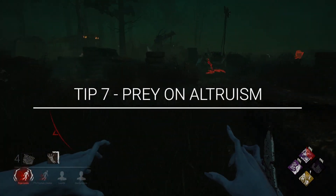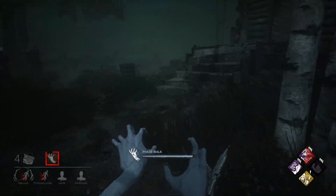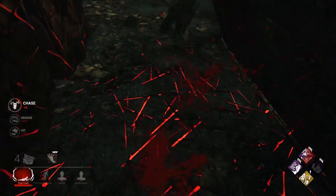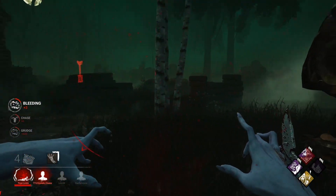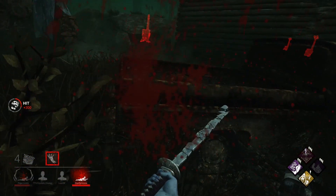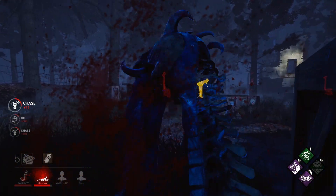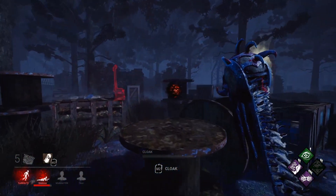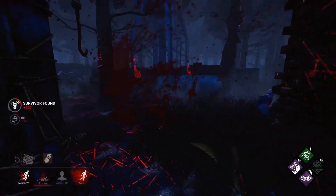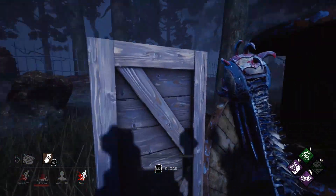Tip number seven: prey on altruism. Survivors will inevitably go for unhooks. While I'm not advocating for face camping or tunneling, you do know at least one survivor is going to move to unhook somebody. Knowing this gives you power to apply pressure and wound or hook even more survivors. It is honorable to move to the other side of the map to let survivors get off the hook and heal, but moving too far so that they can completely slip away is foolish. Capitalize on altruism — if you can down a survivor and immediately chase another, sometimes this isn't a bad call. Knowing that smart survivors will try to rescue their downed teammate may give you an advantage and flush hidden survivors out for you to also chase down.